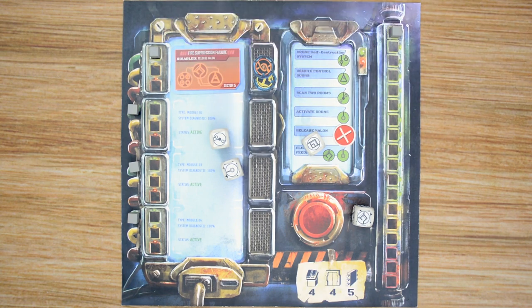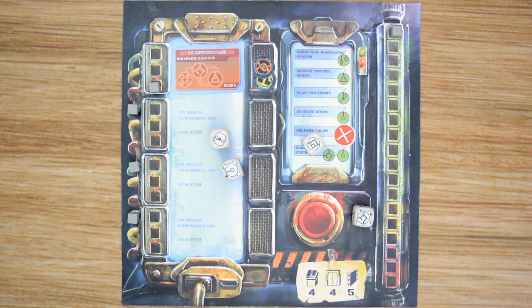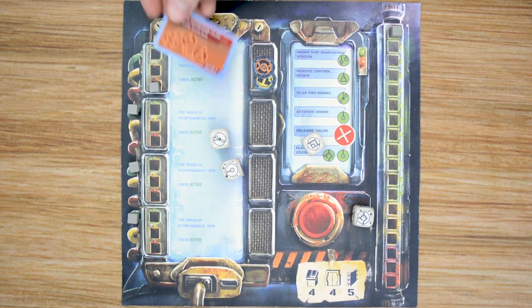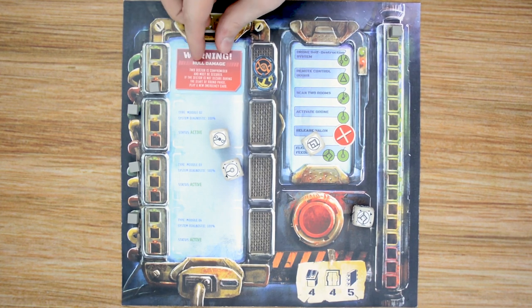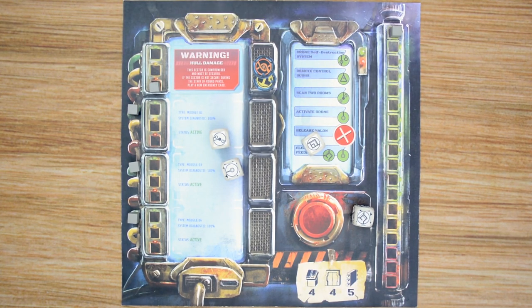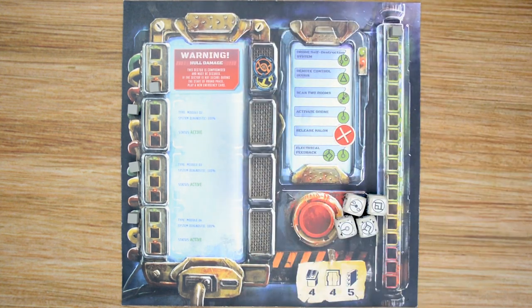But if it has been three rounds and the emergency hasn't been resolved, at the start of that round it goes critical. We replace it with a warning that there is hull damage and that sector must be secured — otherwise it continues to generate emergencies every turn. If you ever have to add an emergency and all areas are full, the game is over and the players lose. Once hull damage is in effect, there is no way to repair it, so you have fewer emergency slots available as the game goes on.